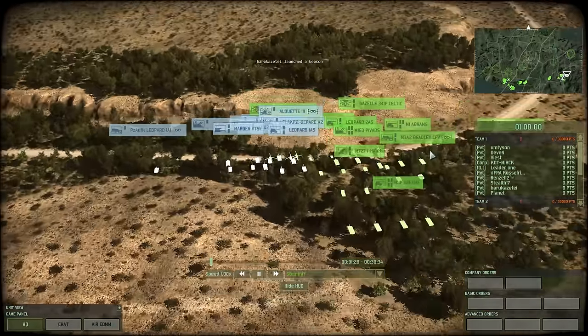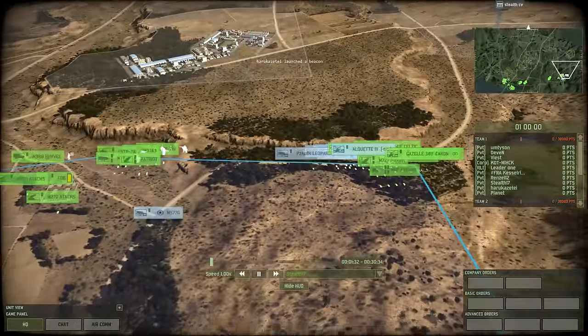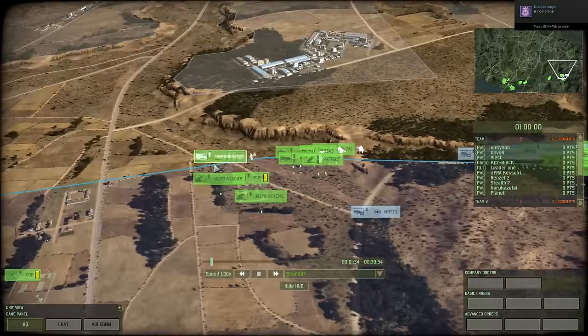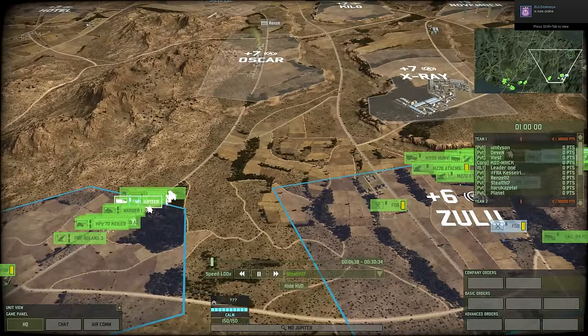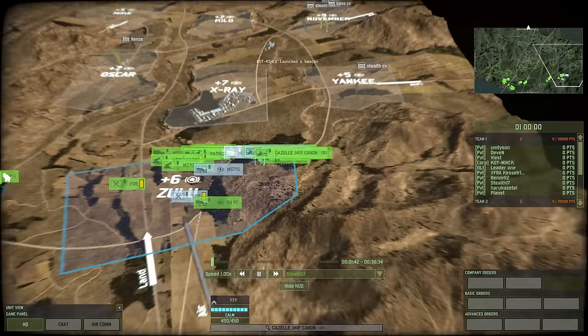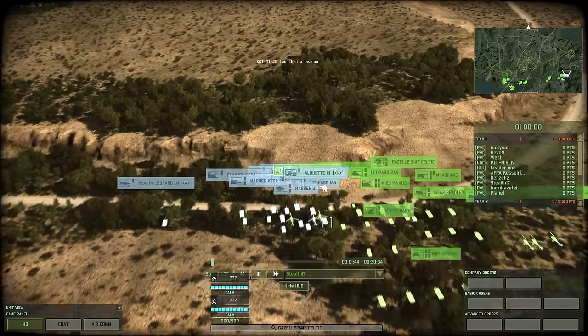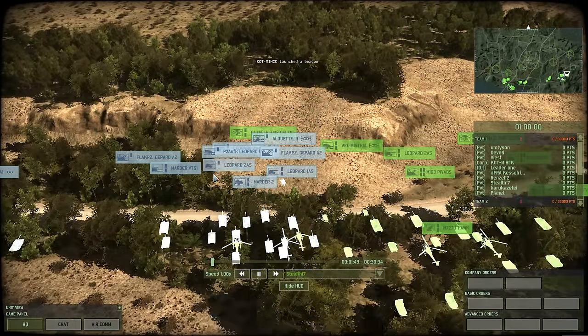I believe this is Kes. We got the Helos from Leader 1. We got Vist over here. And I think that from this side we're going to see Renzi112 pushing up into Oscar and trying to get a foothold into Mike. It's a pretty high point game — we're going to have to go to 30,000.